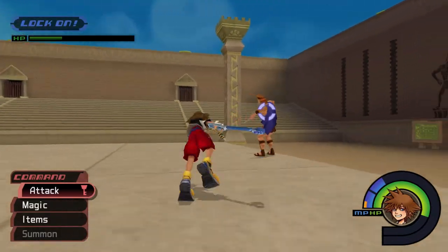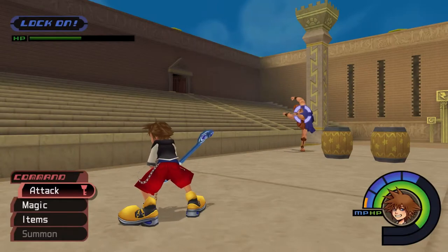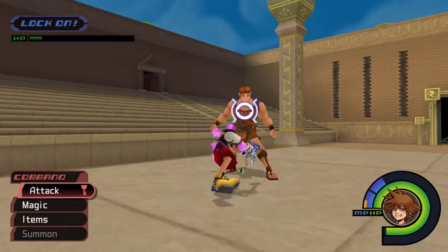If Herk doesn't have the aura after he stops spinning, you can close in and deal a combo. Herk also has a charging bull attack where he dashes around the area head first. You can use Guard to stop him in his tracks for technique points, then follow up with a combo.